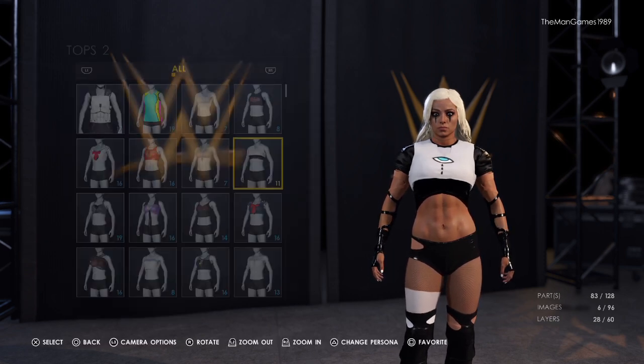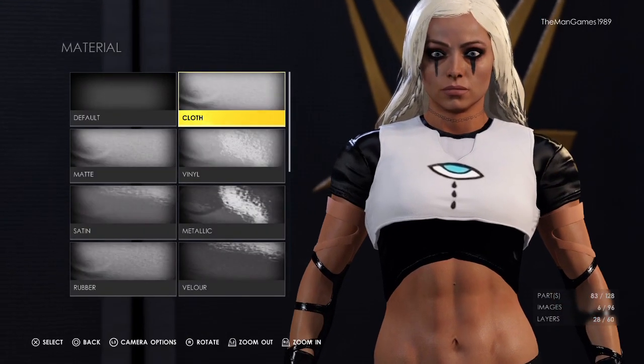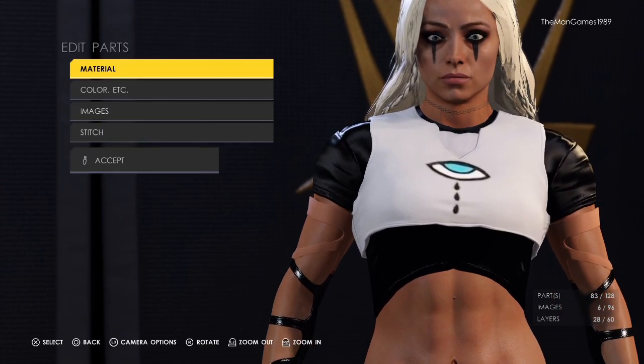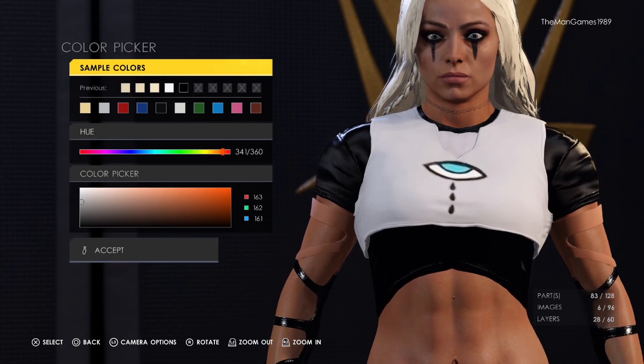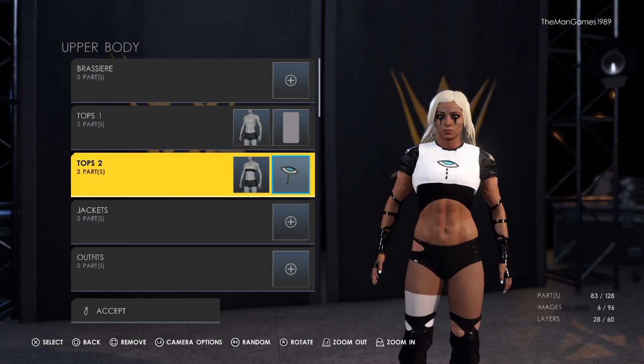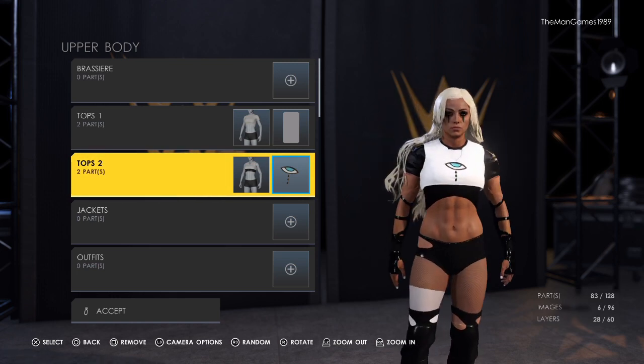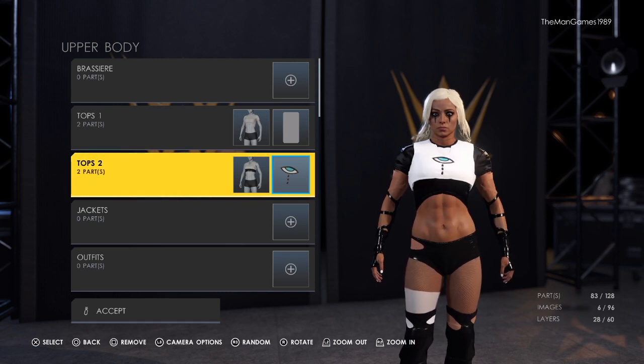Now we're going to add this second top, which is this one here. The material for this is cloth and the color is obviously white. Then we've got this eye image here — I got this by taking a screenshot of her Instagram of the top, and then on my laptop using editing software called Pixel X Layout to crop the image out and upload it onto WWE 2K22. If you don't know how to upload an image onto 2K22, don't worry — we have a video showing you how to do that on the channel.